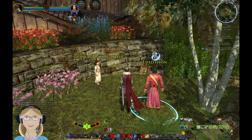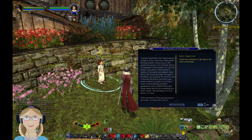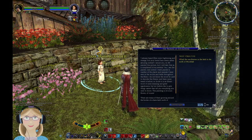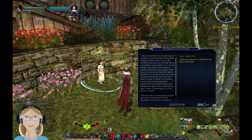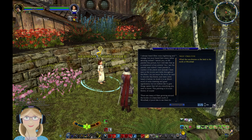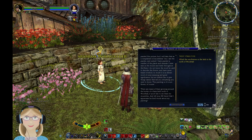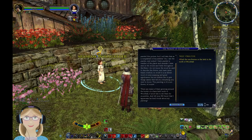A nearby hobbit laughs and curtsies cheerfully. She says she always heard elves were frightening and strange, but this one seems rather amusing. She assures him no elf painted this - she is the painter, and she has painted a number of the plants and animals she has seen in the woods and fields throughout the Shire. She doesn't know the elvish word for the flower, but we hobbits like to give things names that tell you everything you need to know. There are many sunflowers growing around the border of a cornfield north of Woodhall if you'd like to see them.